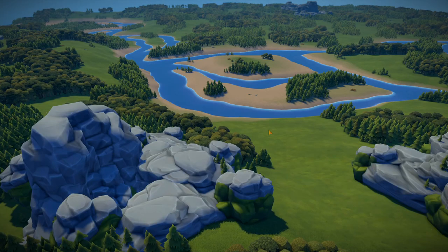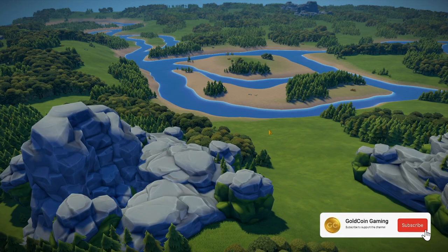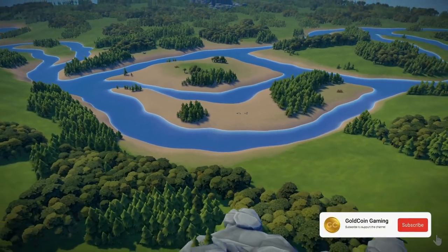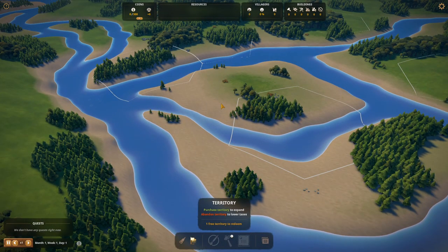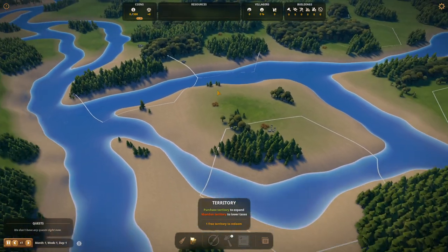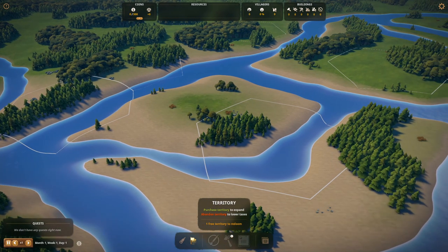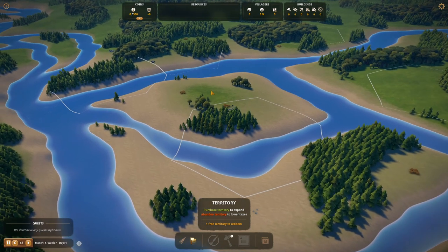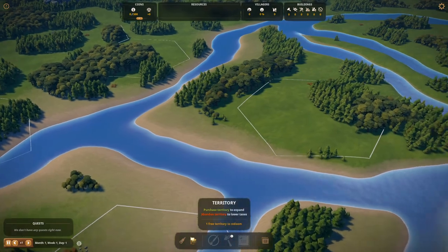Welcome everyone, Goldcoin here, and welcome to another series of Foundation. This time we're going to be playing the fluvial map. We've already covered the coastal map and the valley map in terms of the original vanilla maps. This time we're giving some love to the fluvial map, and we're going to be playing with no mods whatsoever. The idea is to cover as much as possible before update 1.9 comes out.